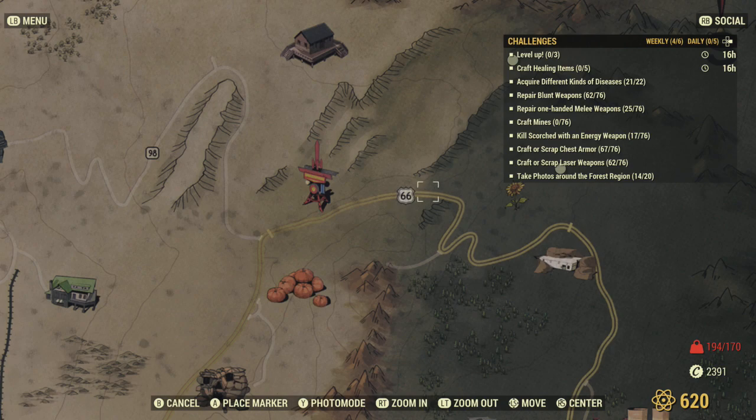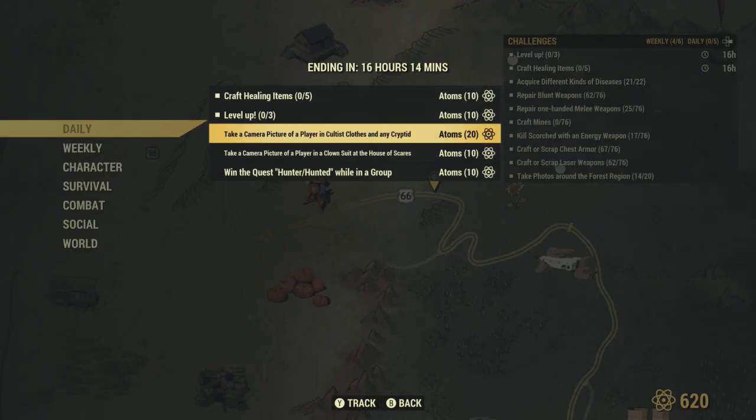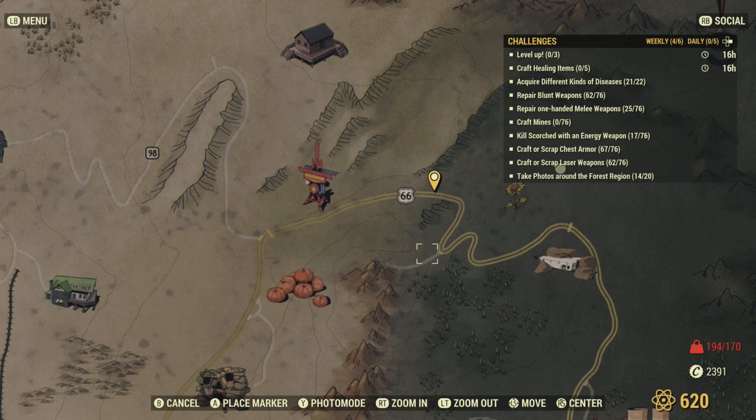The House of Scares is basically just to the right of the 66 sign. Inside there are actually two clown suits and two clown hats, so there's enough for two people. There's also a witch hat and a skull mask in there as well. If it hasn't been raided, you should find a clown costume ready to go for that picture challenge. I hope you found that useful — if you did, hit the like button, and if you haven't subscribed to the channel please do so.